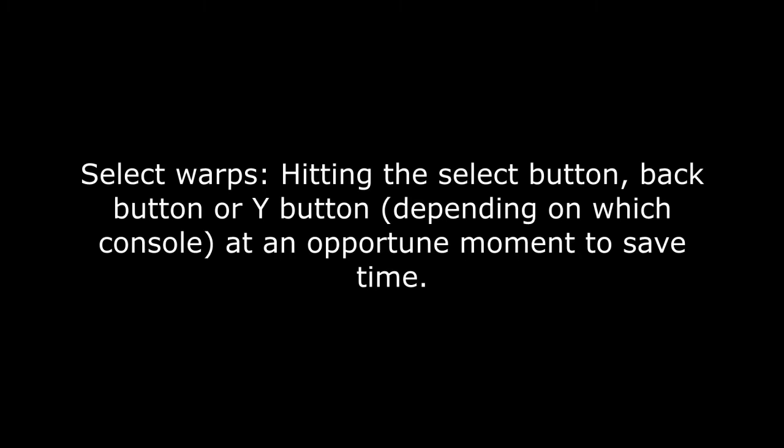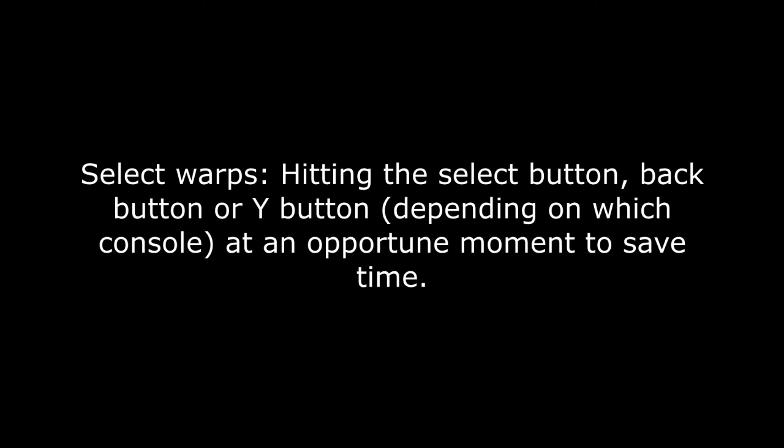Some terminology I will be using. Select Warps: anytime the runner hits the select button — in the context I'll be referring to it, it means hitting the select button and resetting your rider specifically and only to save time. Off-limits Warp: instead of hitting select to reset your rider, this means riding into an off-limits boundary either to save boost or for simplicity's sake. Normal Trick: any trick that's not an uber trick — mostly a combination of flips, spins, and grabs.